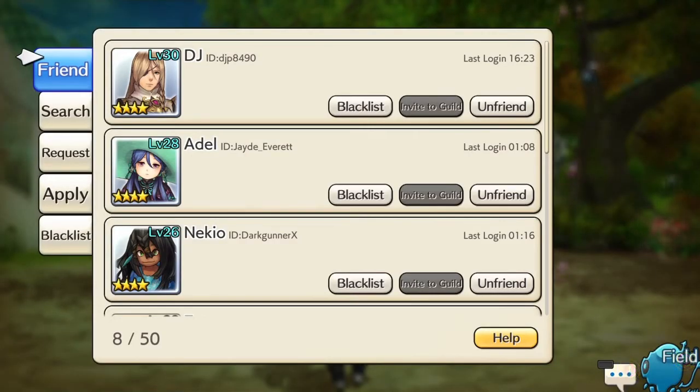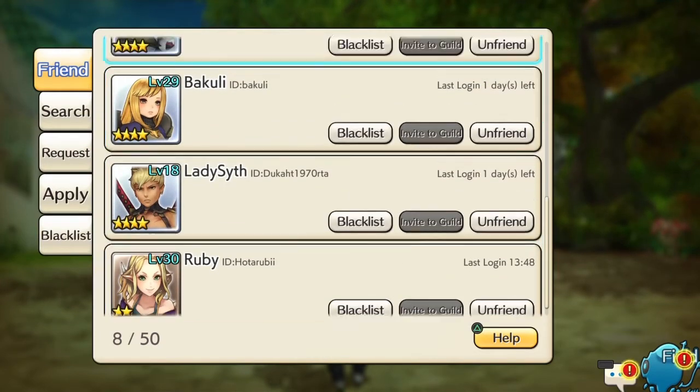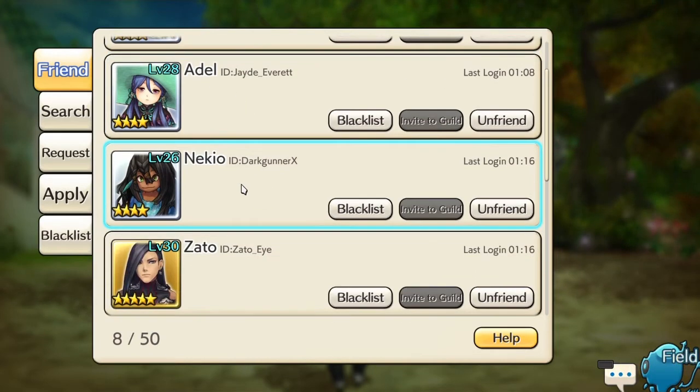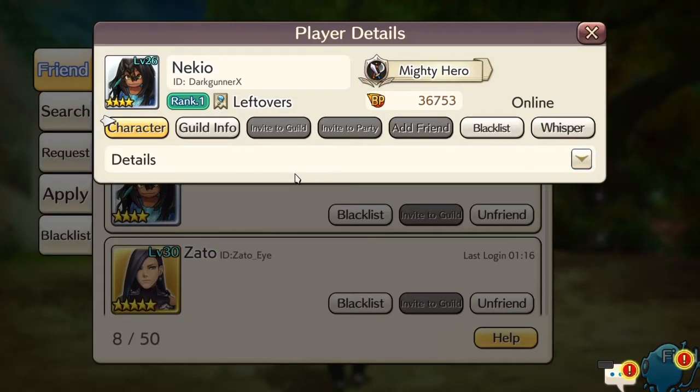So this is the friends list menu — this is the list of people currently in my friends list. You can see who is online, when they last logged in, you can unfriend them, and you can blacklist them if they become a problem, though I've never experienced any issues where friends become a problem. You can also see what level they are, what character they're playing, and you can click on their icon to see what they're up to.